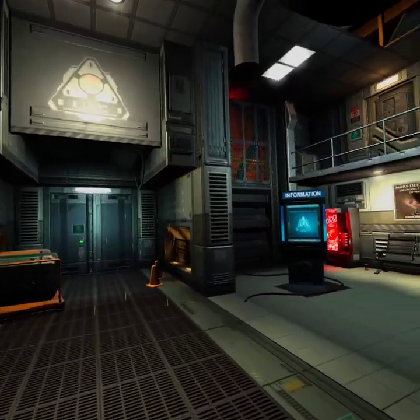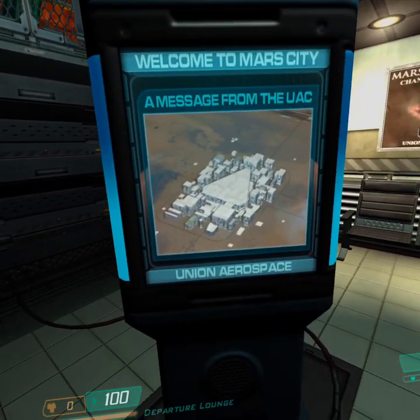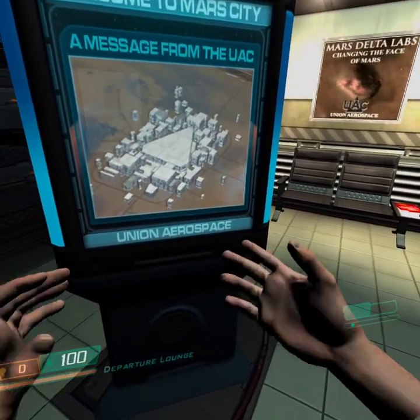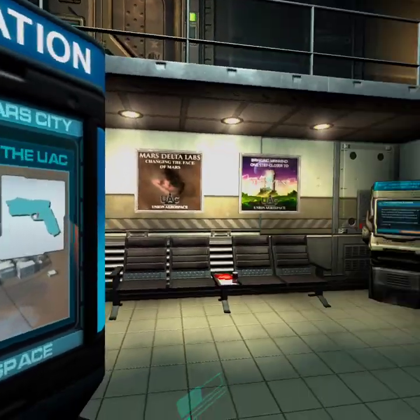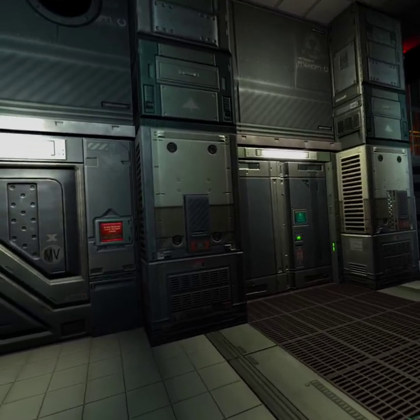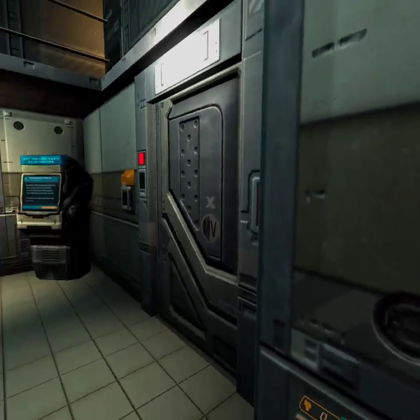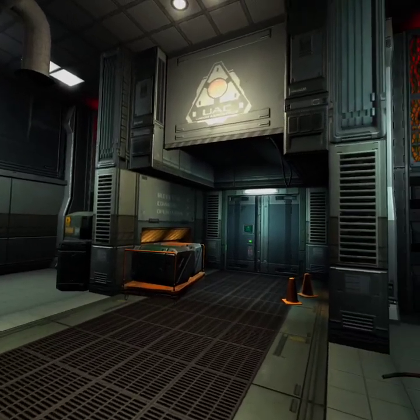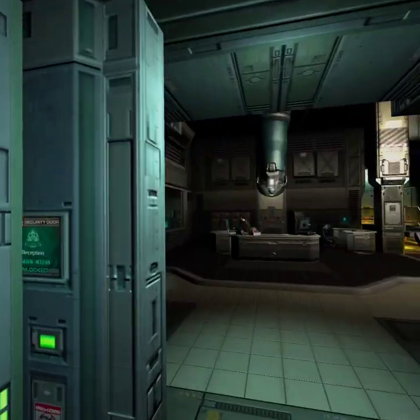On behalf of the UAC, welcome to Mars City. This facility serves as the central hub for all scientific research, archaeological study, and military operations. Please report to central administration. Goal number one at the UAC is the safety and well-being of all employees and guests. To help achieve this goal, we ask you to follow all UAC corporate procedures at all times. This includes restricting your movement to areas for which you have clearance, and always remaining alert and aware of what you and others are doing.